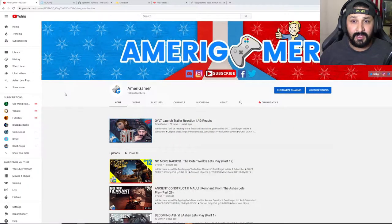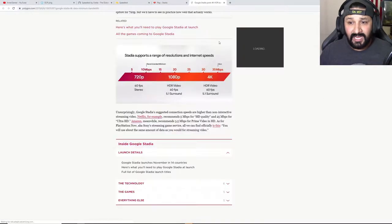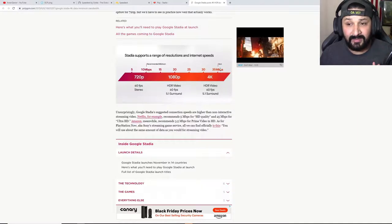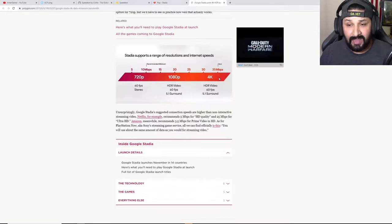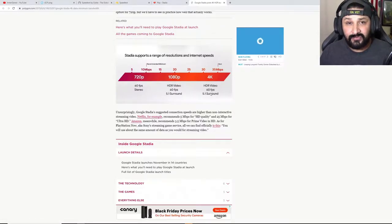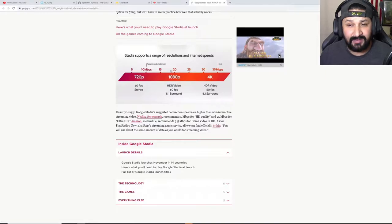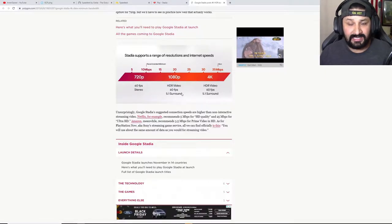I took the liberty of testing it myself, but before I get there, I actually tested out the internet requirements. According to Google — I'm on Polygon's website — you need at bare minimum 35 megabits per second download speeds to be able to stream 4K quality gameplay, HDR video at 60 frames per second and 5.1 sound. I should have more than enough, however I'll be aiming for 1080p at 60 frames per second.